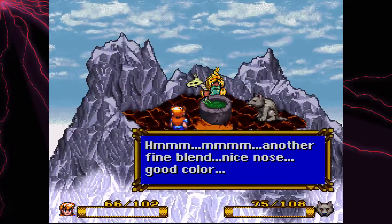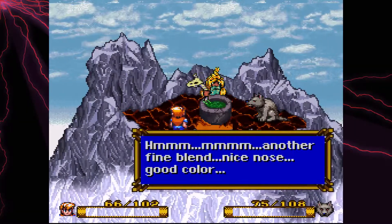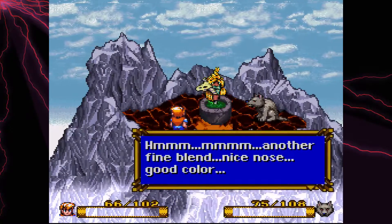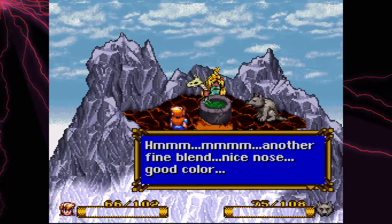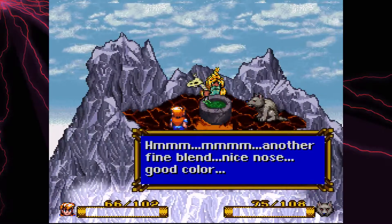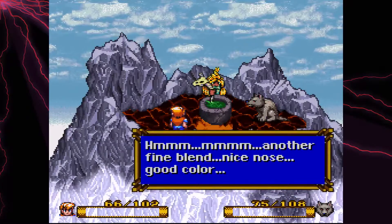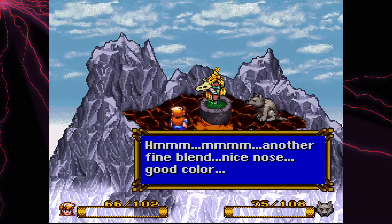Hey everyone, welcome to another episode of Luck Light Plays. We're continuing our run-through of Secretive Evermore, and we're standing on the very top of a volcano — that looks pretty dangerous. We found ourselves a hermit who apparently has a nice nose. Anyway, let's continue.